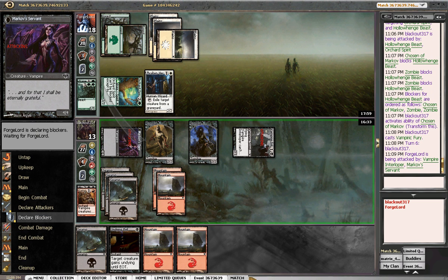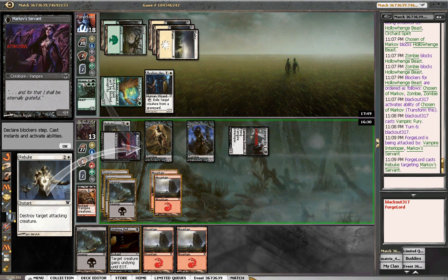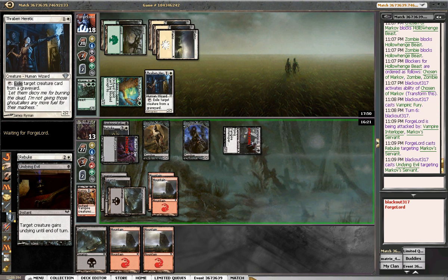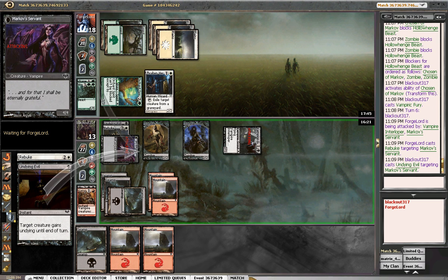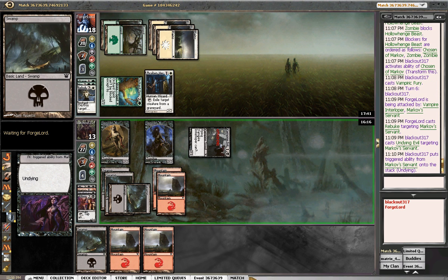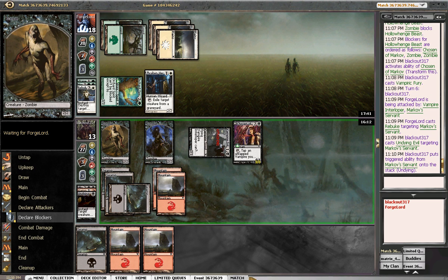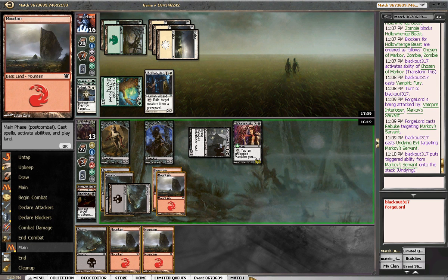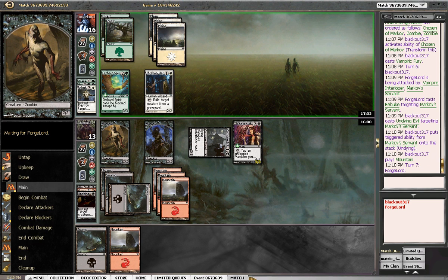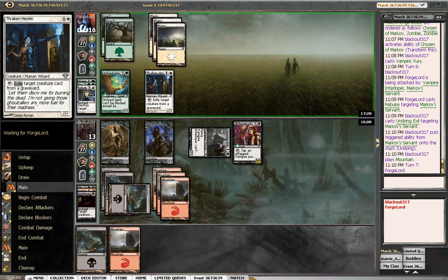Gotta love a Beguiler of Wills appearing out of thin air to get you. He'll take six — but he's got a rebuke, so he gets to rebuke our guy. We're going to try the Undying Evil here. Although he has the Heretic, so I don't expect him to miss that. When it's in the graveyard he's just going to exile it — oh my god, he missed that! That is amazing for us. His misplay meter is at one. We only have two guards left.